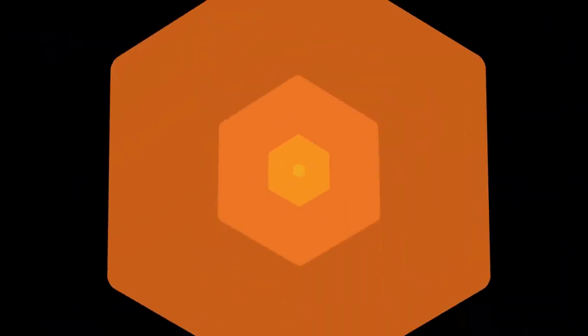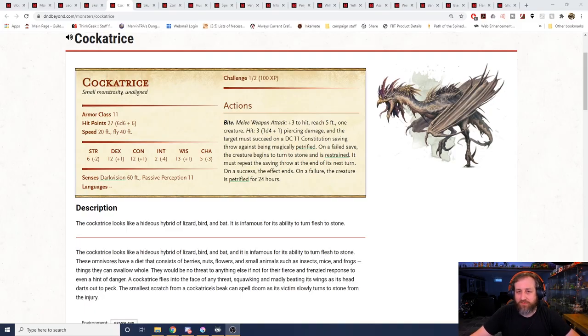Number 9, Cockatrice. I had to have some sort of petrifying monster on here because petrification can be lethal at low levels. The only way to cure petrification is with greater restoration, a fifth level spell — not typically available when you're fighting challenge rating four or lower monsters. I can speak from personal experience in an old 3.5 game: a cockatrice completely took out one of our party because they were petrified and we had nothing we could do. It happened in like the third room of the dungeon. Nothing crazy — low AC, decent hit points so they can take a hit or two, and they're only challenge rating one-half.